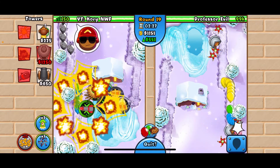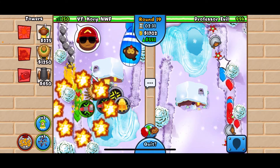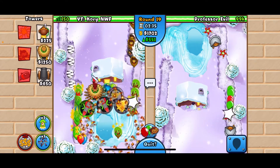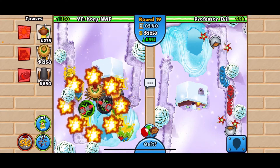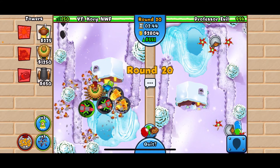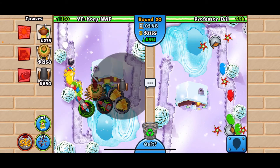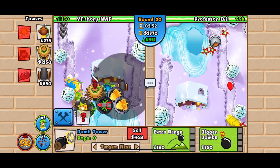I forget which round we're supposed to survive till — big fan of the glue though. That impact comes in clutch there — it's got nothing on me. Should I get one more MOAB mauler just for giggles?